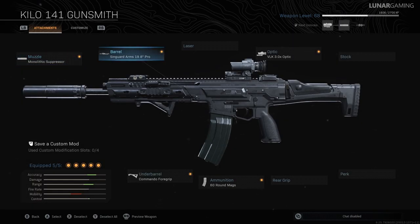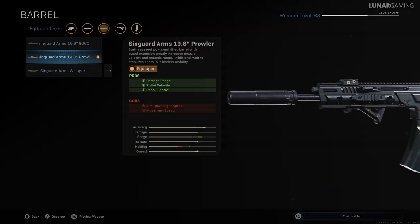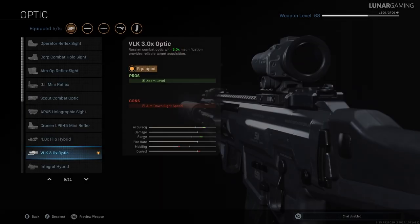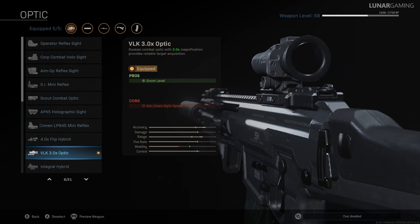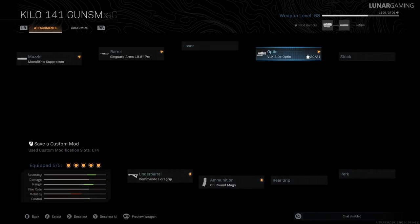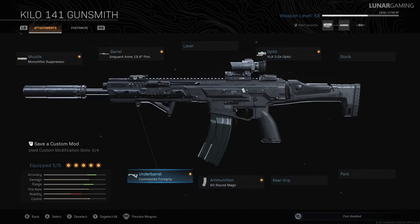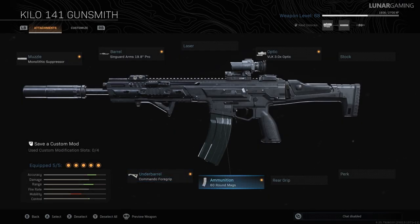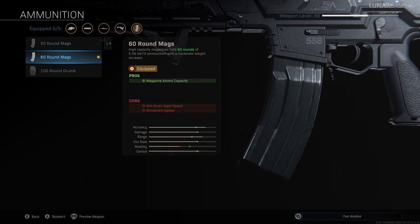For the barrel it has the Syngard Arms 19.8 inch prowler — increased damage range, bullet velocity and recoil control but decreases your aim down sight speed and your movement speed. For optic we have the VLK, definitely the most popular sight right now in Warzone, offering a 3x zoom level but aim down sight speed is increased by 17ms. For the underbarrel we have the commando foregrip — recoil stabilisation and aiming stability at the cost of movement speed decreased by 2%. Lastly, the 60 round mag increases your magazine to 60 but increases aim down sight speed by 8ms and reduces movement speed by 3%.